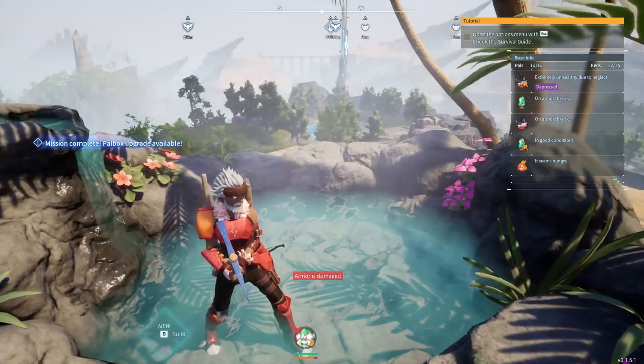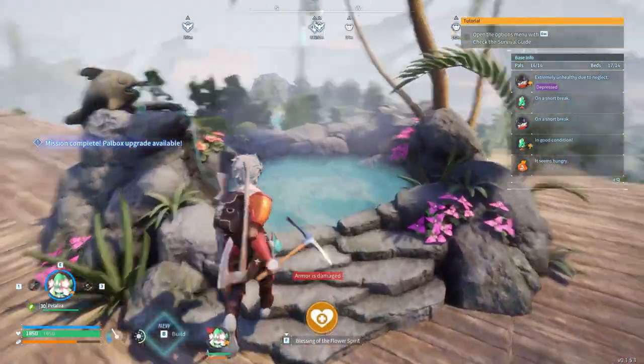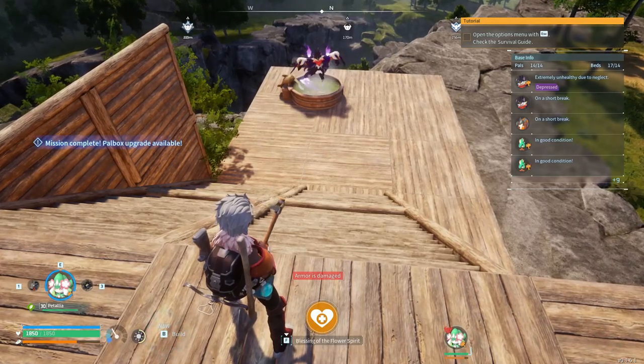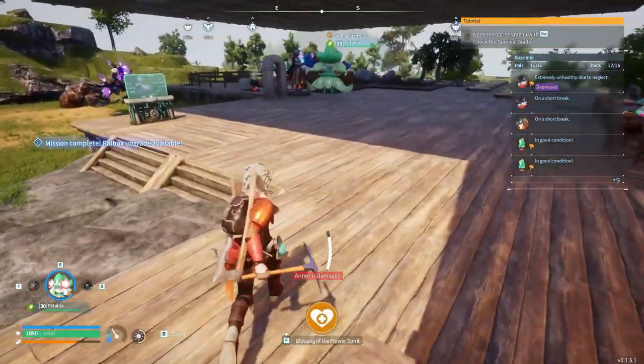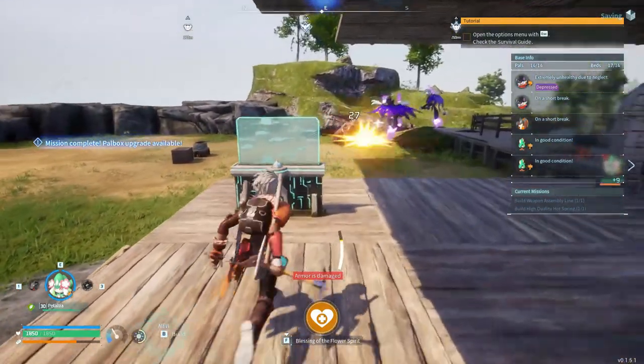The only difference between this hot spring and the other one is that this one has flowers around it. I don't even think it's as deep as the other one — the other one's deeper. Makes me curious if I should get rid of that one. Probably not. But this means I should be able to upgrade the base now.